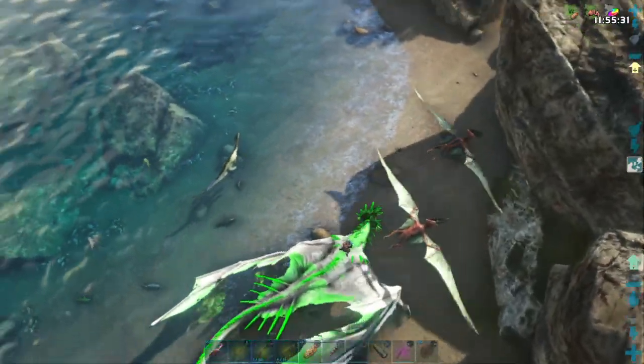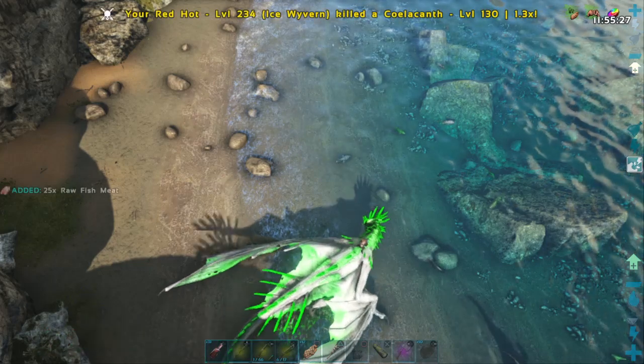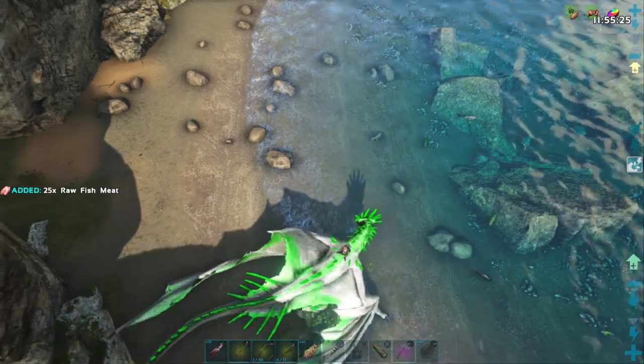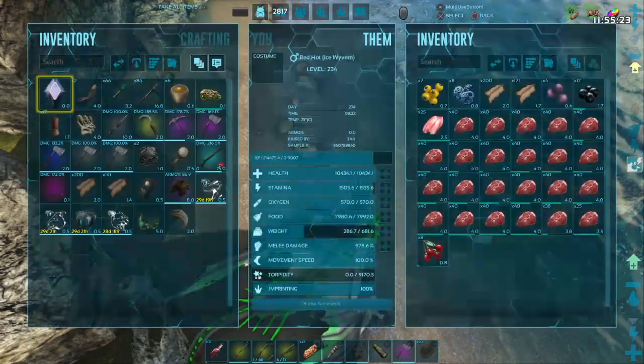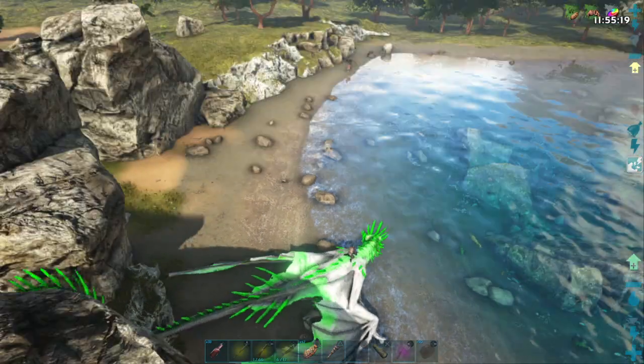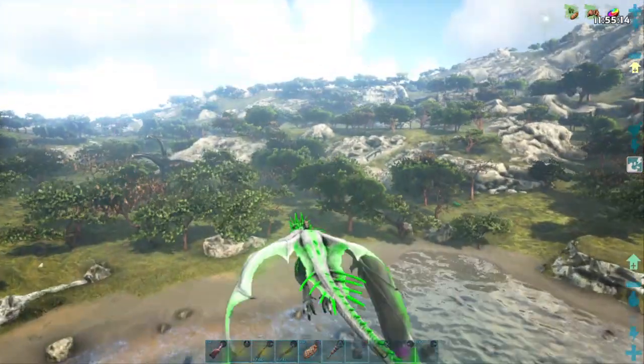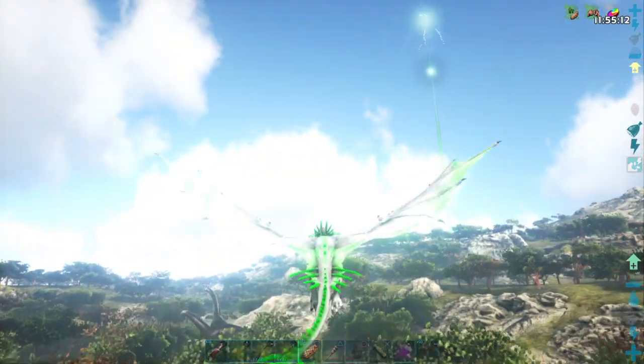I can get a little bit of fish before we take off. My Ichthyornis bird back at base is getting pretty low on fish, so we'll grab a little bit of that and take it back to the bird. Then we're going to fly around and see what kind of creatures we can spot over here on this side of the map today.